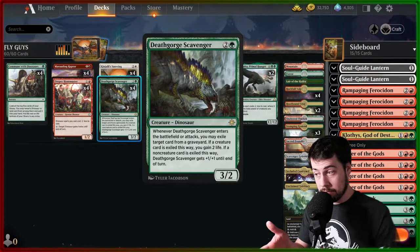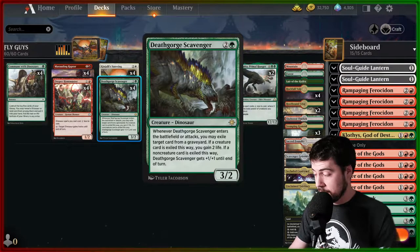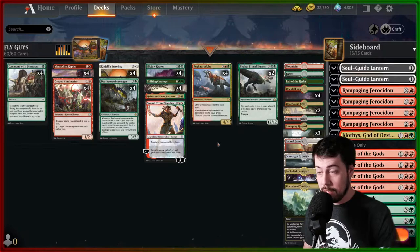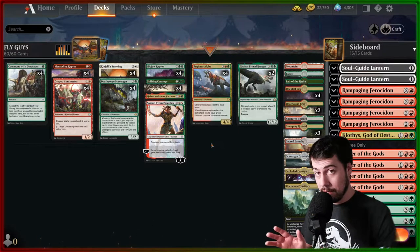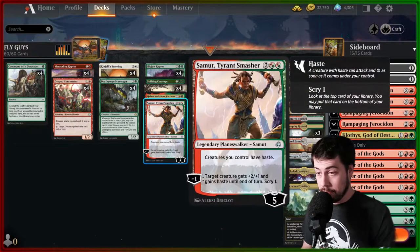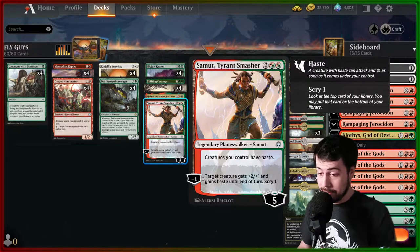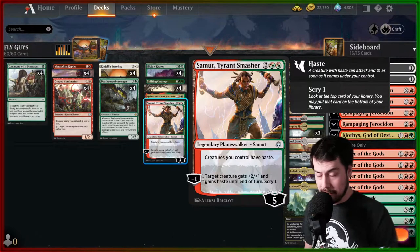Starting off with Death Court Scavenger for graveyard hate against Izzet Phoenix, Arctos, things like that. There's going to be a lot of stuff for this guy to eat, even against Azorius Control sweepers and various other spells. He should be fed quite nicely against lots of decks. Continuing with last night, I like the theme of adding more potential haste to keep up the aggression, so it was suggested and I've wanted to use Samut, Tyrant Smasher.